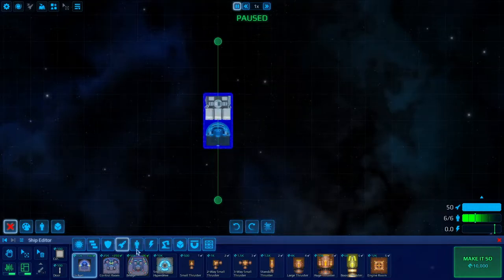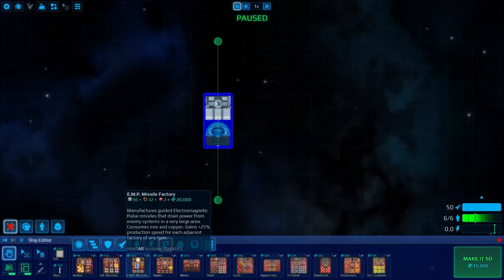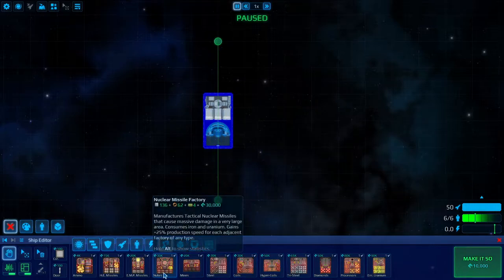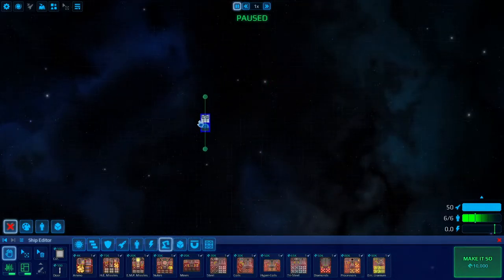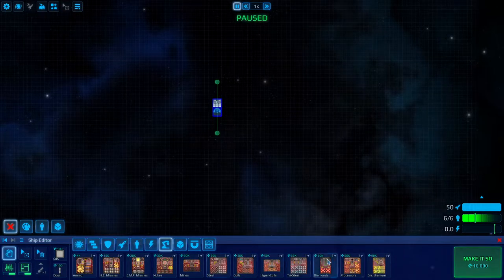Basically there are factories that exist in this game, and the factories turn raw materials into more valuable materials. They're more valuable both in the sense that you can sell them to the station for more credits, and also in the sense that you can actually use them to build your ship, to power your ship, or as ammunition. Each one of these things will have different requirements on what we need to put into it. We need a lot of storage space and a lot of factory space.